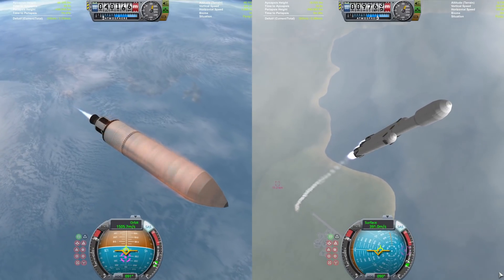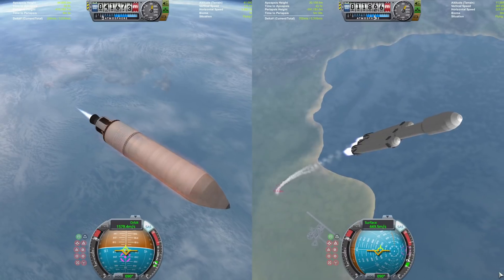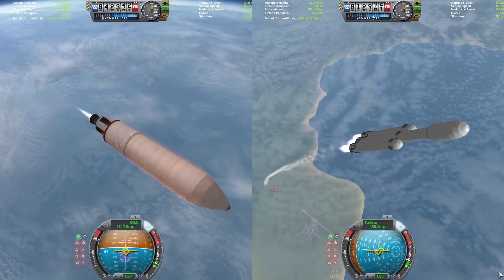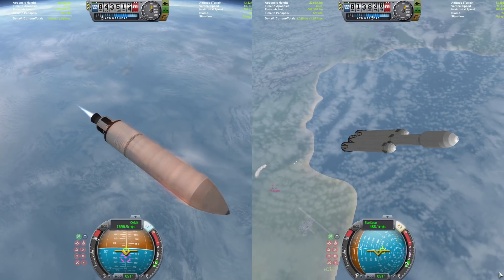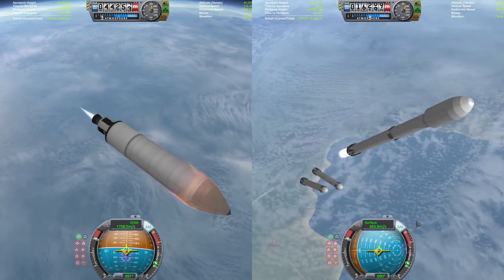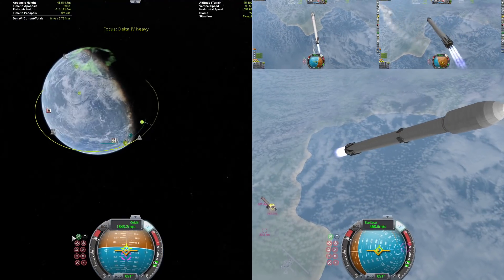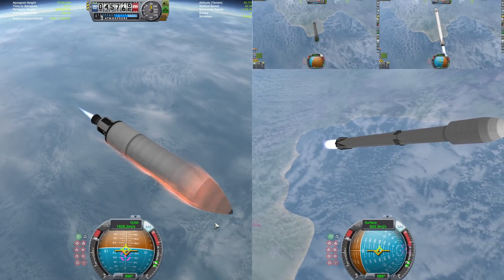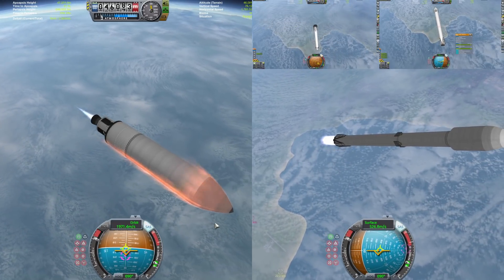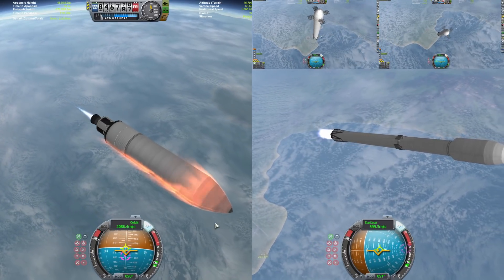The Delta upper stage has now been activated and is going to be burning as the Falcon Heavy continues its pitch-over maneuver. Falcon Heavy looks like it's still quite a ways behind, trailing about a thousand meters a second behind the Delta Heavy, as the side cores will now start their boost-back burns and head back to the KSC for the final time. There's a total of nine booster landings - lots of booster landings.